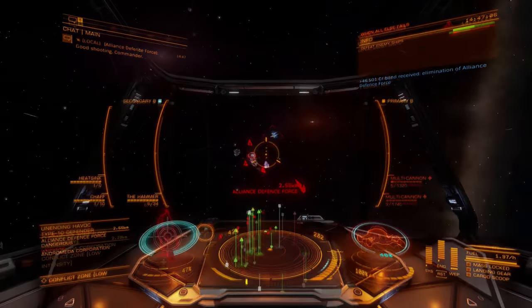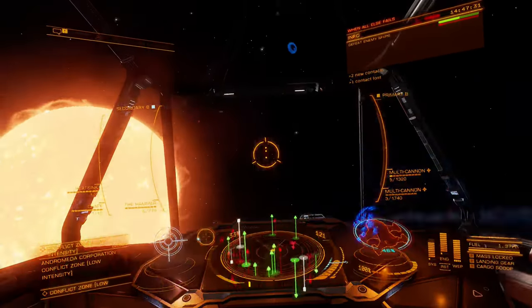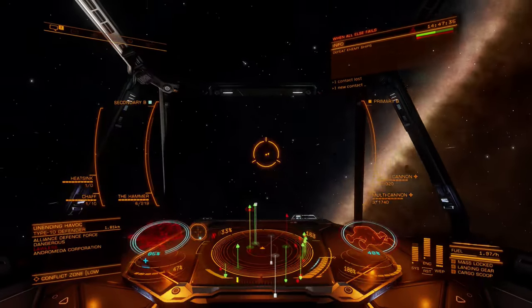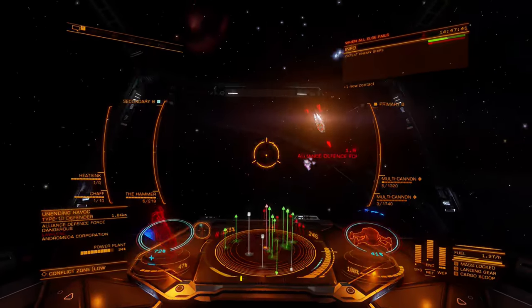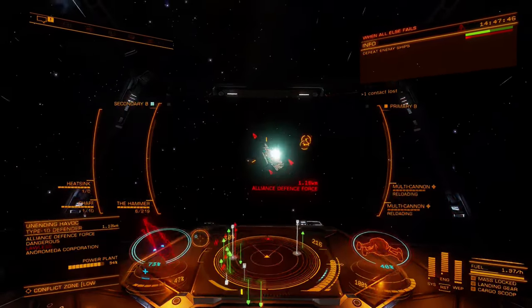In a typical fight, the burst fire functionality of the Imperial Hammer makes it easier to score a hit, but hard to score its maximum damage potential. In order to deal more damage than a standard railgun, all three rounds need to strike the target, making the Imperial Hammer a time-on-target weapon.